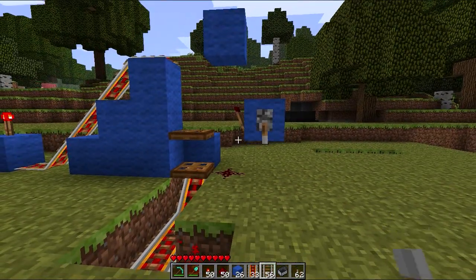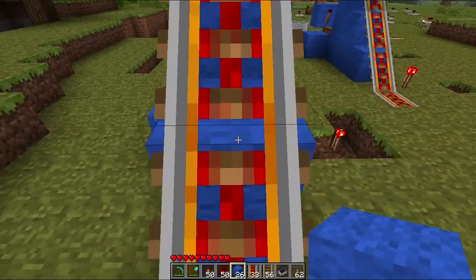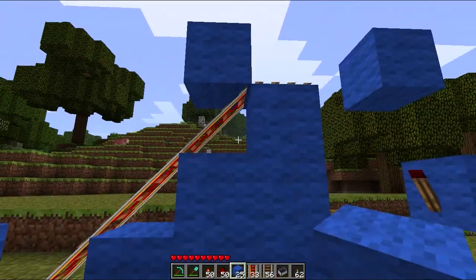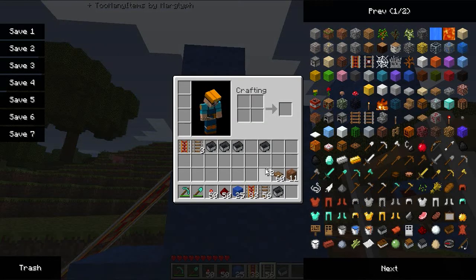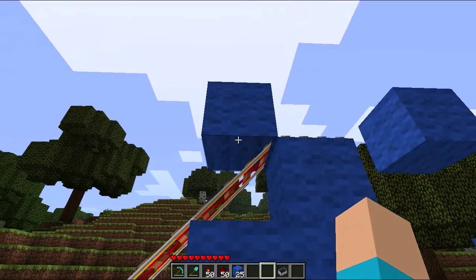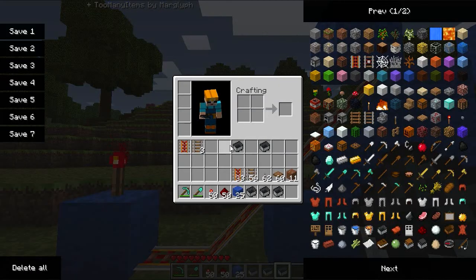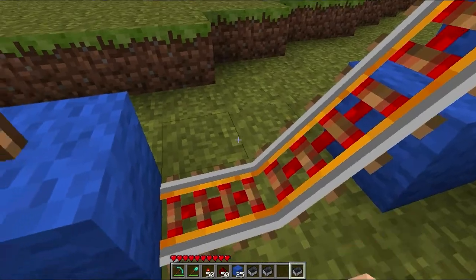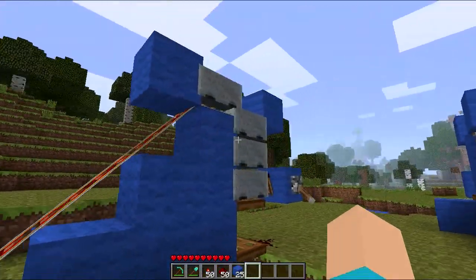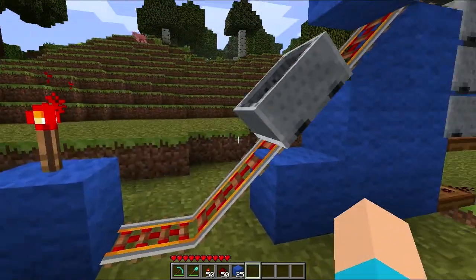And then you can just do that. If you want, you can add overflow, which means when it's full, the minecarts won't get stuck and will just return. Put a block there, because minecarts can go through if it's sloped. I'll show you here — it stacked three and then four, which will all stay up there. And now if you want to get in another minecart, it will just return. Click the lever up, click the lever down, and you'll get a minecart.